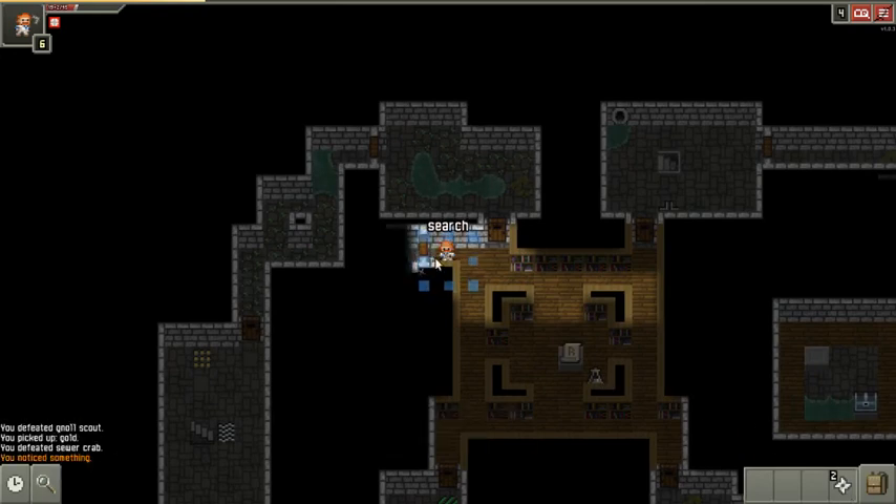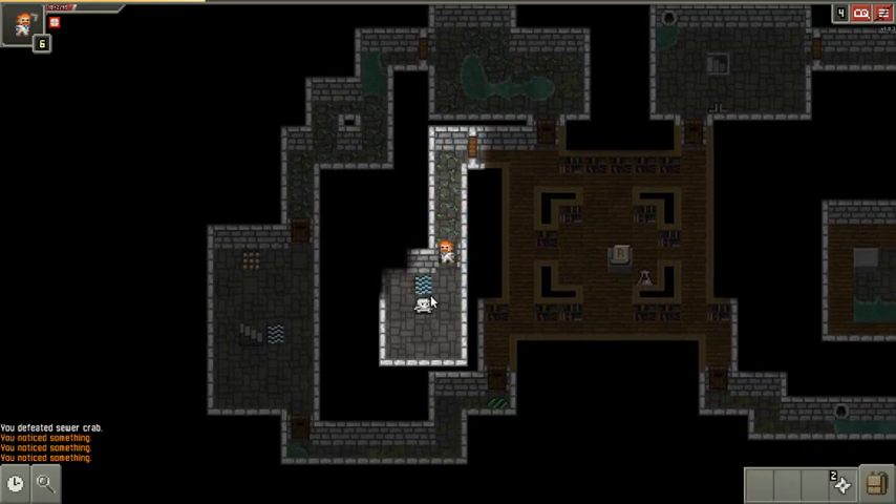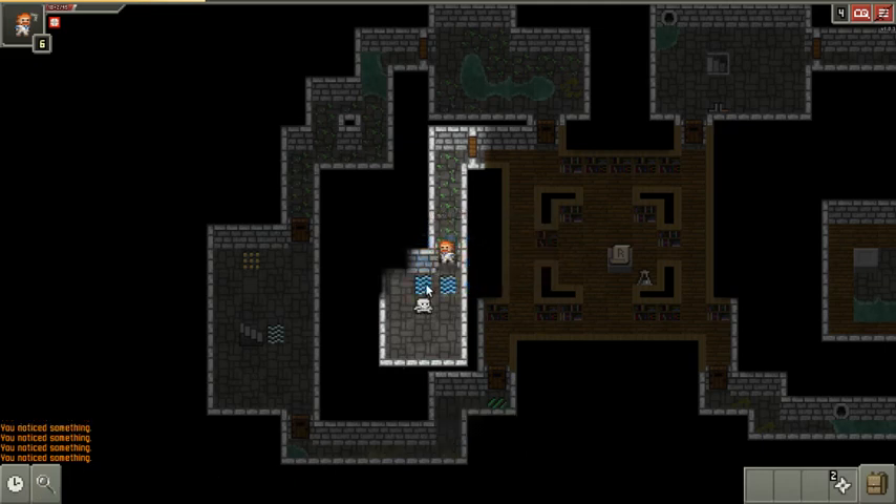I'm gonna search here. Yeah, there we go. You know what this is? This is a summoning trap. Anytime you see an empty room with a skeleton in the middle, that's a summoning trap room. This room is full of summoning traps. If I want to gain levels quickly and I have good health and things to help me beat them, I can summon every enemy in the room just by triggering one of them, because it'll cascade — it'll summon an enemy which will land in a summoning trap, which will summon an enemy until they're all summoned.